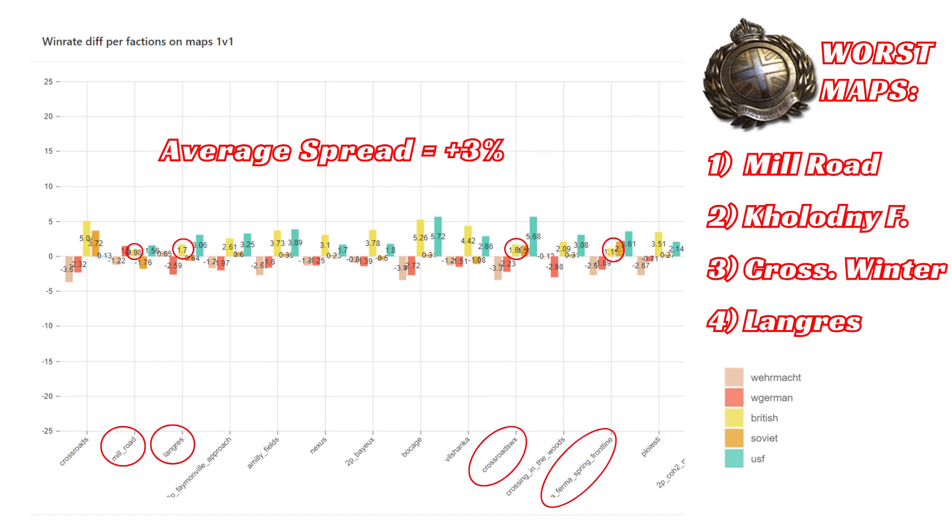Lastly, we have British Forces, who have the highest positive spread of plus 3%. They also have no maps that they have a negative win rate on. But again, they do have some maps that are less good than others — namely Mill Road, followed by Haloniferma, Crossroads Winter, and Lonnris.